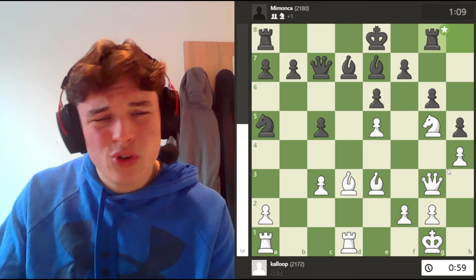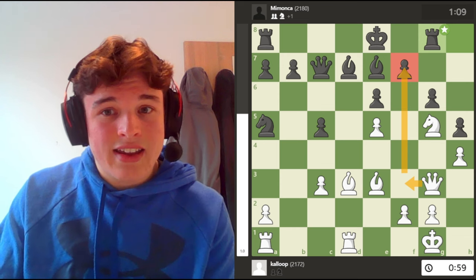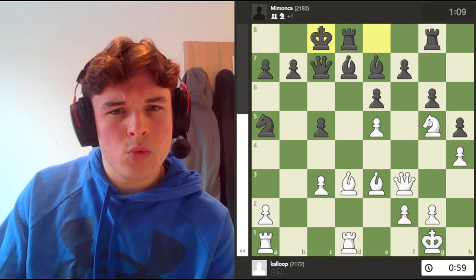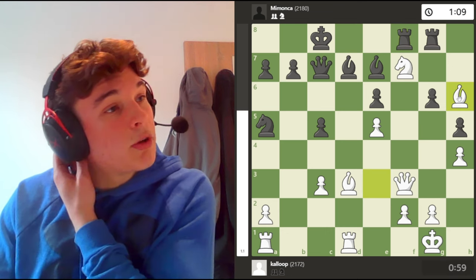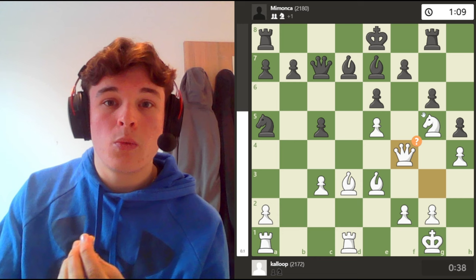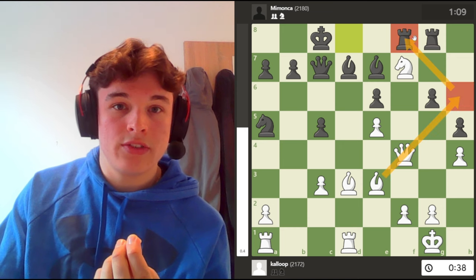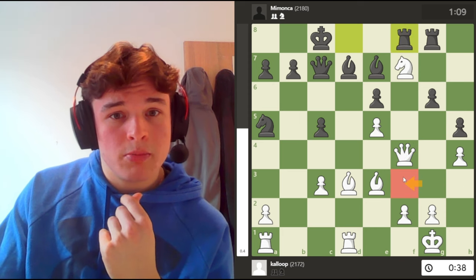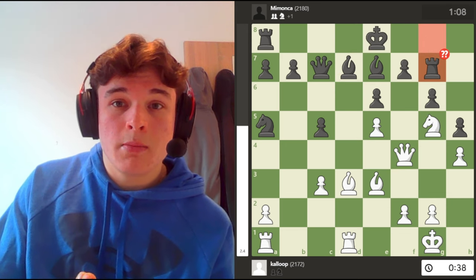I go queen f4 — queen f4 isn't the best, I should go queen f3, it's the same idea to attack f7. The difference is I can bring a bishop to h6 so that taking on f7 with this pin isn't a big problem if black castles. Whereas queen f4, if my opponent queenside castles, I don't have bishop f6 to attack the rook. The reason I didn't put the queen on f3 was because I was worried about bishop c6, but maybe I shouldn't have been.